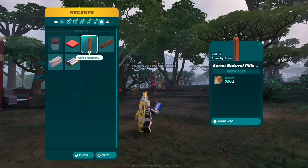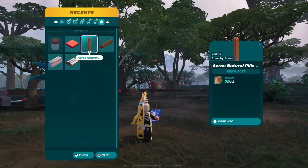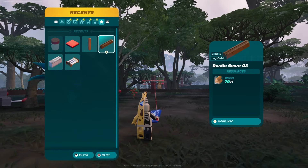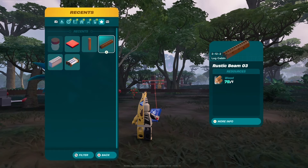This is so easy to construct. All you're going to need is activated balloons, vehicle base three, a pressure plate, any corner — it doesn't really matter what kind of corners — and then a rustic beam. You can use any one of these sizes; it's all going to depend on the setup.